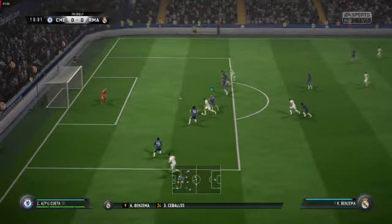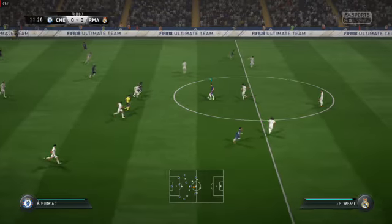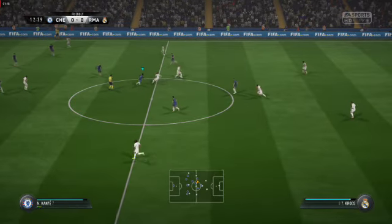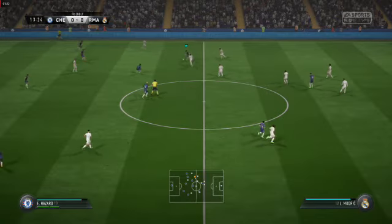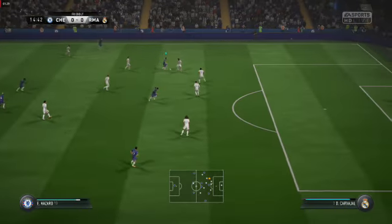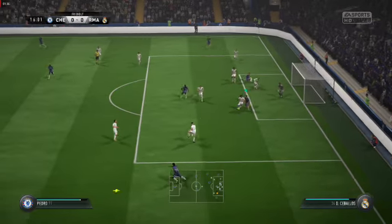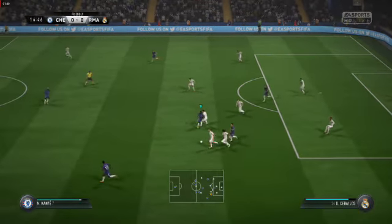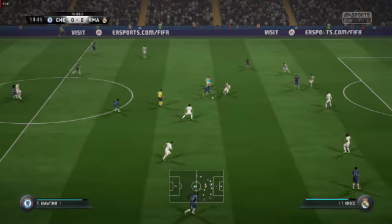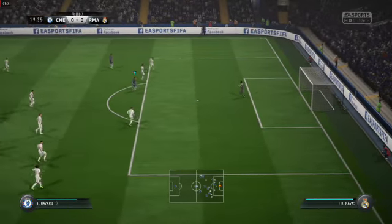Crisp defending there. Back off the post. Anticipated the direction of the pass and was able to intervene. Eden Hazard — well, that's a lovely piece of skill. This could lead to a chance. It's good attacking play. Good challenge here. It's a cross from Eden Hazard. Now Casemiro. Marcelo on the move and able to cut out the pass. Still got a bit to do, but this is promising. Hazard! Navas makes the save — an easy one.